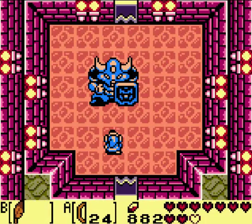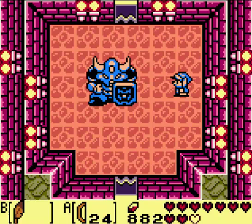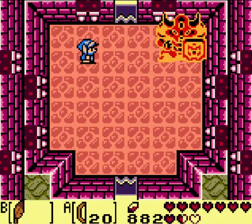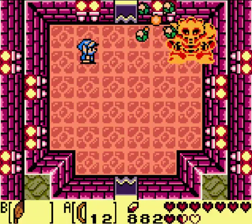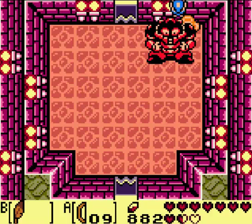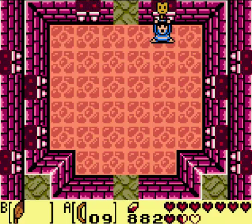He's actually pathetically easy. All you need is the Roc's Feather to jump when he jumps and then just keep shooting him. And boom — pathetically easy boss! Face key.